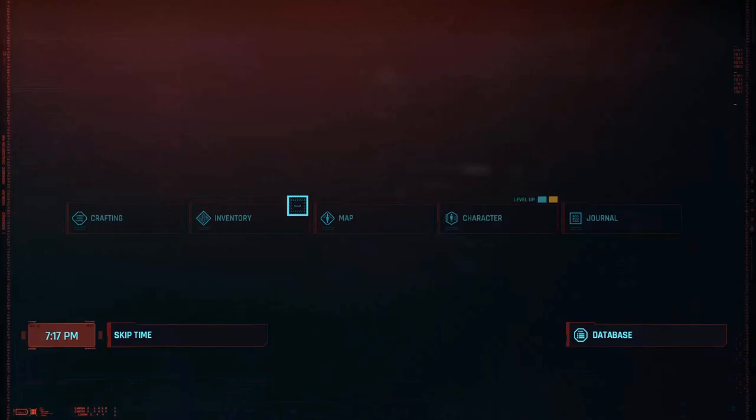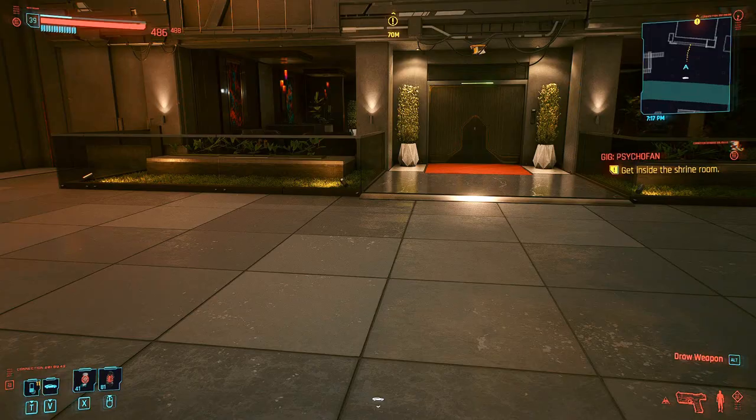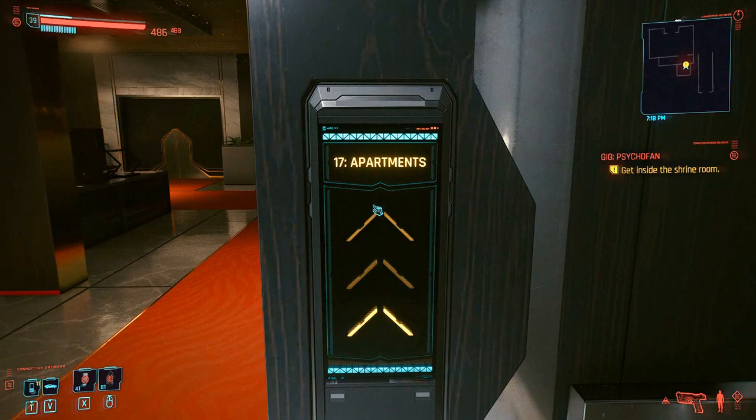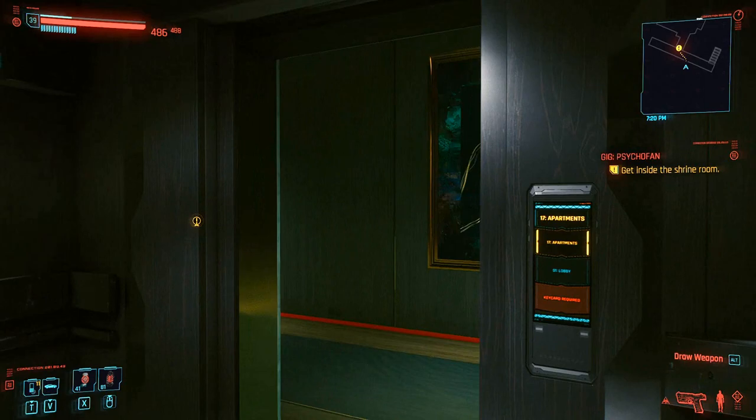After checking the location, just go right here and head upstairs to the apartments. Once on the floor, get inside the apartments and go upstairs again, heading directly to the bedroom.